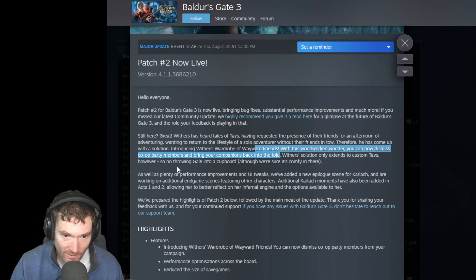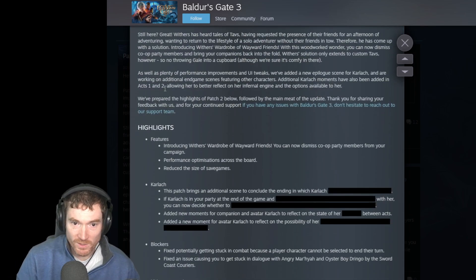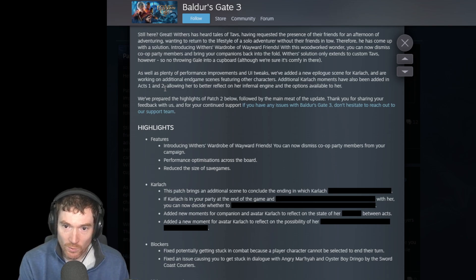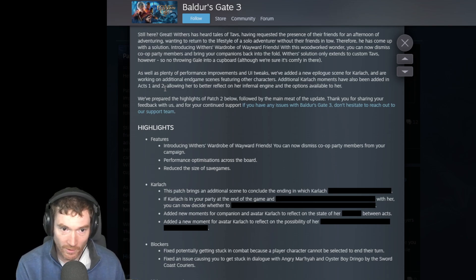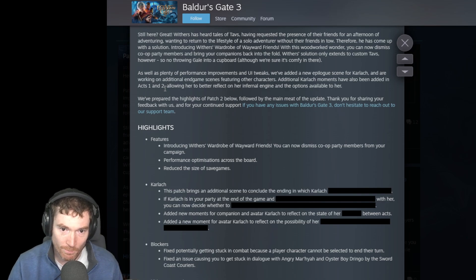Withers' solution only extends to custom characters, however, so no throwing Gale into a cupboard, although we're sure it's comfy in there. As well as plenty of performance improvements and UI tweaks, we've added a new epilogue scene for Karlach, and we're working on additional endgame scenes featuring other characters. Additional Karlach moments have also been added in Acts 1 and 2, allowing her to better reflect on her Infernal Engine and the options available to her. We've prepared the highlights of Patch 2 below, followed by the main meat of the update.